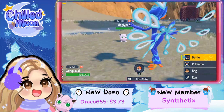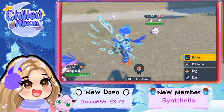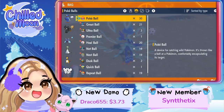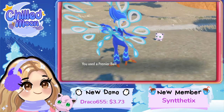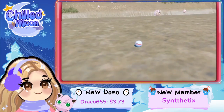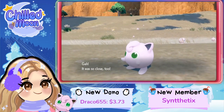Oh, it's a girl actually — nice, let's go! We have a girl Jigglypuff. Okay, so let's go ahead and check out — let's use a Premiere Ball. Premiere, so beautiful. Okay, take it — one, two, three — oh!